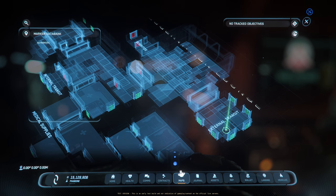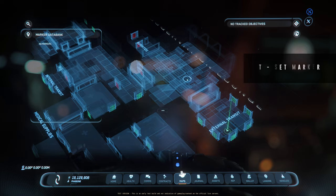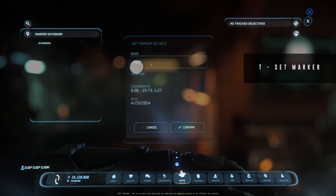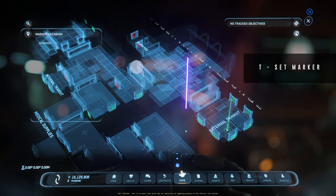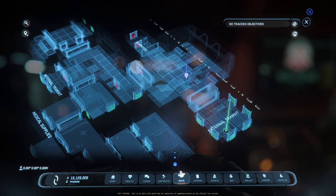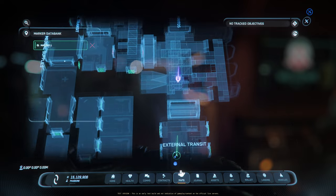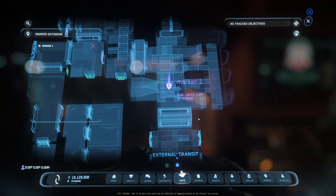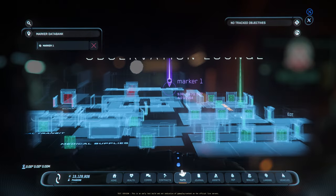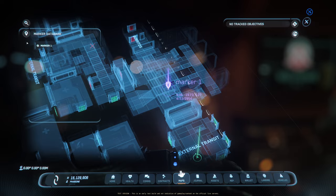One interesting thing you can do is save markers. You have a marker data bank here, and you can select anywhere on it. I believe it's T to save a marker — so let's say 'Marker One,' confirm it, and it will stay there. When you mark it, it will direct you to that marker.